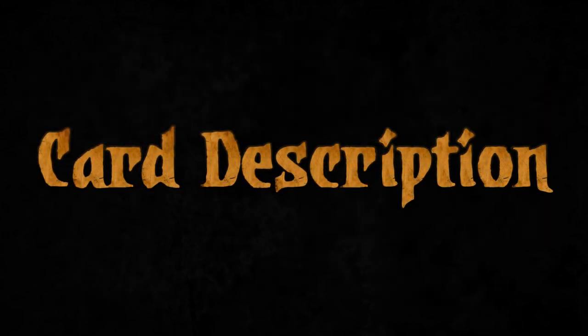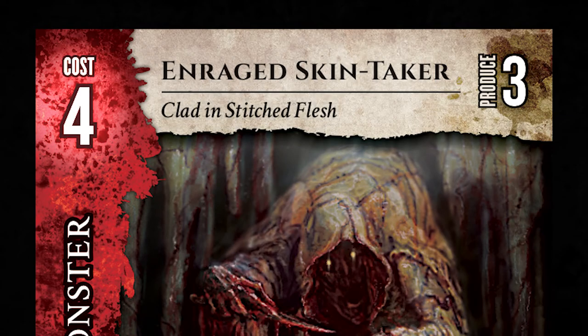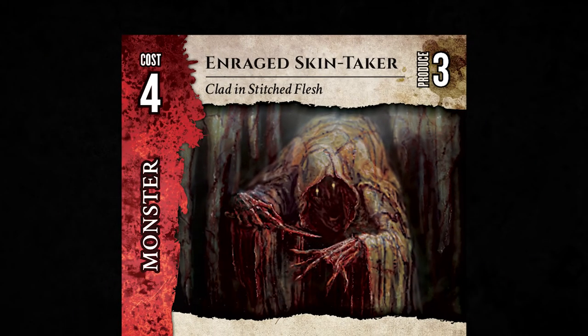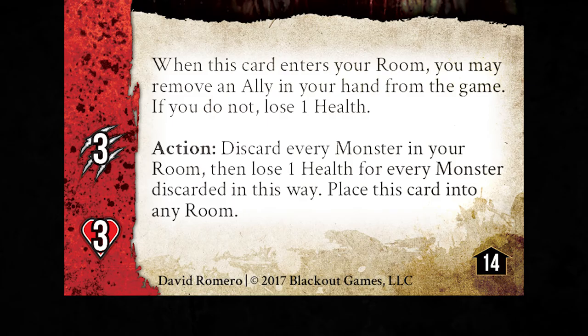Each card in Lockwood's Asylum has the following parts. First is the card's name, accompanied by a small subtitle that provides further information on the card's backstory. These are the card's cost and produce values — to purchase a card, a player must discard a number of cards from their hand whose total produce value equals or exceeds the cost of the card they want to purchase. Next is the card's type: allies are green, monsters are red, and horrors are black. The card's damage value shows how much damage the card deals in combat, while its health value shows how much damage the card can absorb before it is slain. Finally, the text section contains the card's unique actions and game effects.